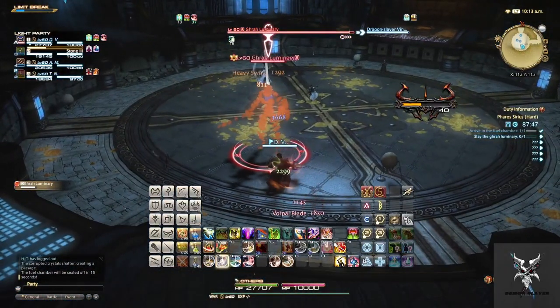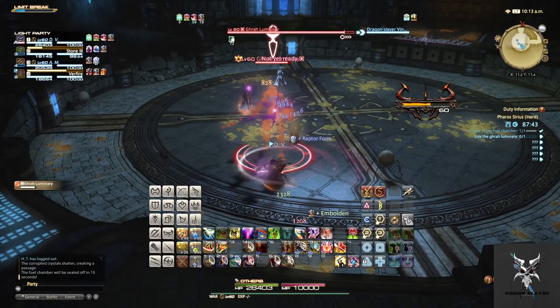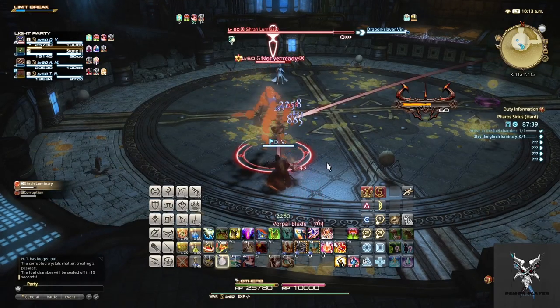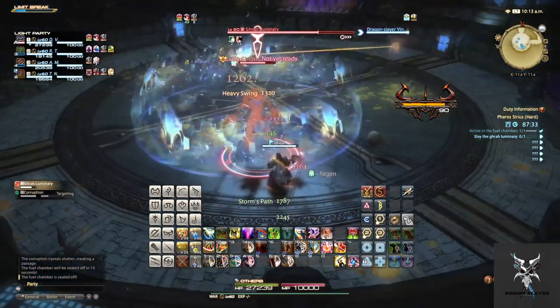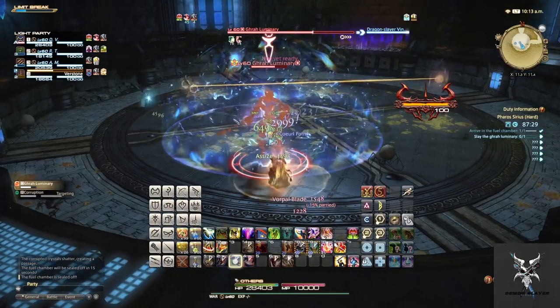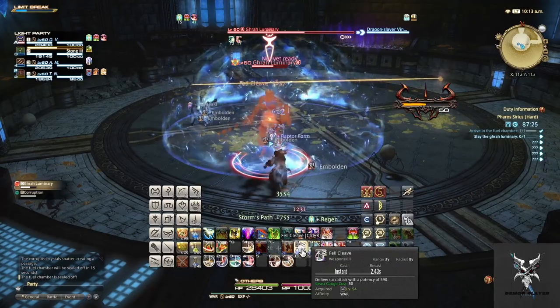When the Corruption adds spawn into the fight and tether to a unit, that unit will want to drag it to one of the adds in the room to pass the debuff to it, which kills it whenever the debuff wears off. After this, the Corruption will become available to attack and destroy, so you'll want to kill it off as soon as this happens.